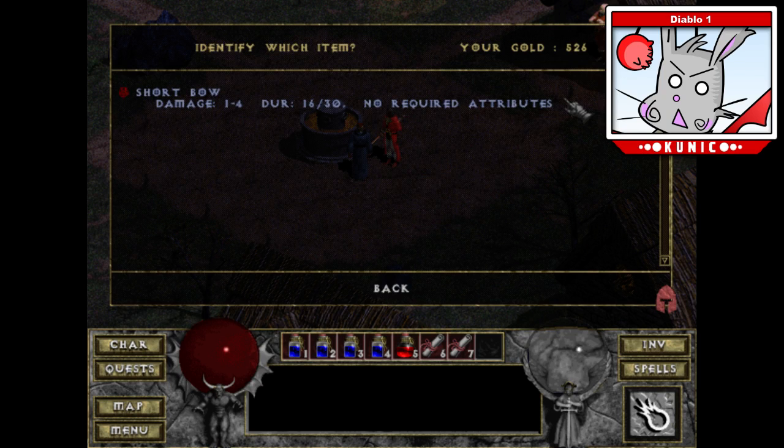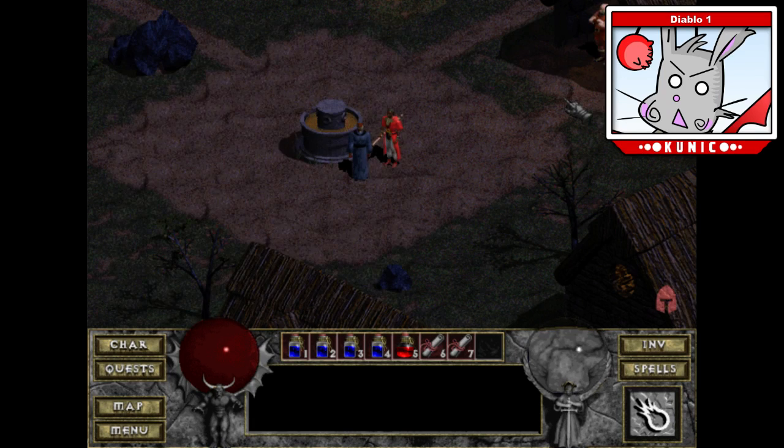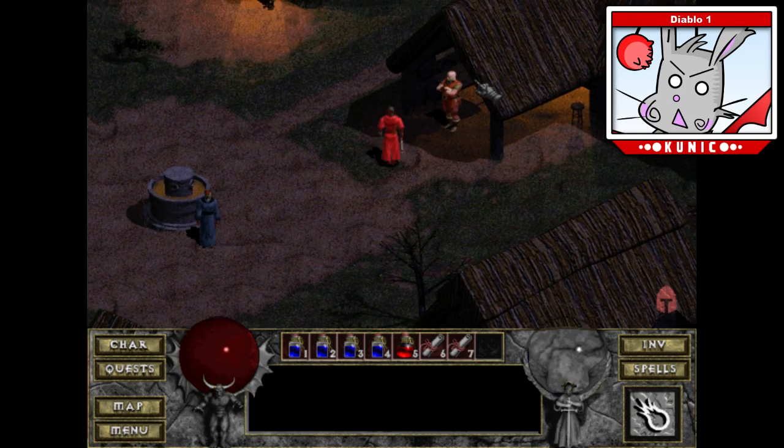Deckard Cain says 'Stay a while and listen.' Oh, it costs money to identify? F that.